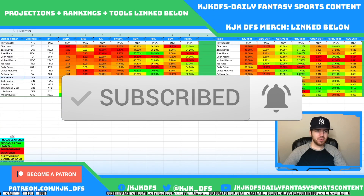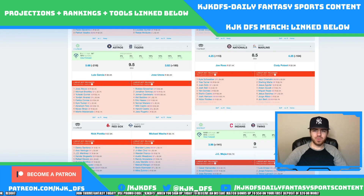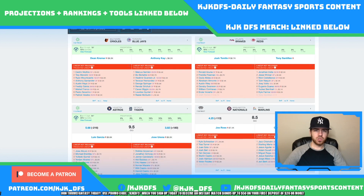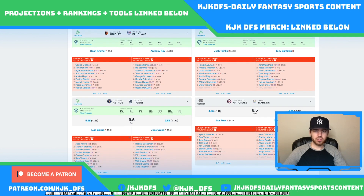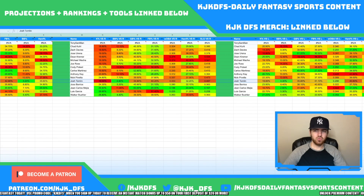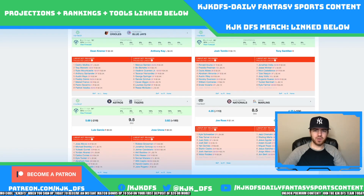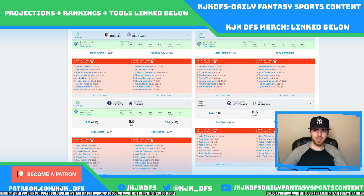And lastly, Josh Tomlin taking on the Cincinnati Reds is a guy we can definitely look to target. He's really not good at all. His ground ball/fly ball stuff is not good, his hard contact stuff is not good. He gives up a .487 slugging to righties and a .426 slugging to lefties. The Reds lineup is absolutely stacked: Jonathan India, Jesse Winker, Nick Castellanos, Tyler Naquin, Joey Votto, Eugenio Suarez — really going to like the Reds as a stack. There's plenty of offense to go around on this slate.